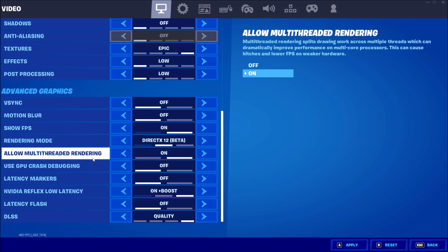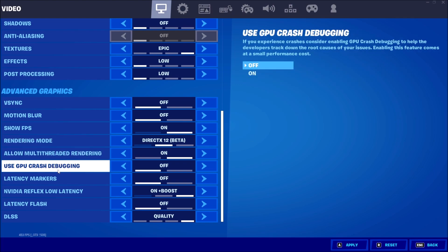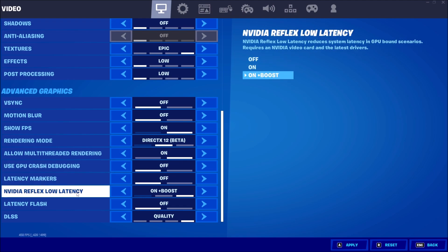For Allow Multi-Thread Rendering, I recommend turning this on if you have more than 6 cores on your CPU — for example, a Ryzen 5600. If you're not sure how many cores you have, just Google your CPU and AMD or Intel's website will tell you right away. If you have 4 cores and 8 threads, leave it off. For Use GPU Crash Debugging and Latency Marker, set both to Off.